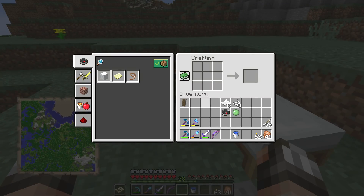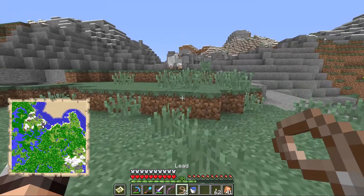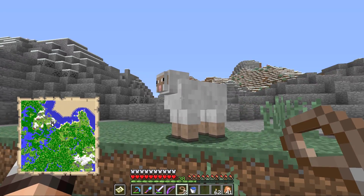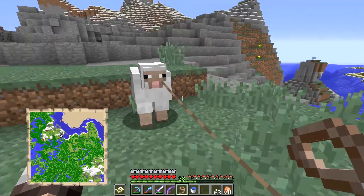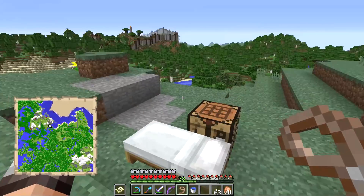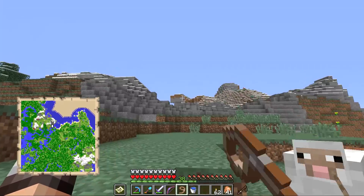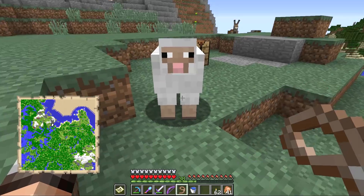So let's do some exploring today. I've got a couple things in my inventory. Let's start by making a brand new map that we'll use to track what we explore today. I also want to make something called a lead, which is made with string and a bit of slimeball, and we can use a lead to drag an animal back to the mole shire if we find one.